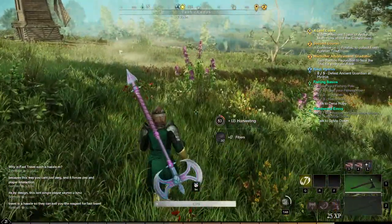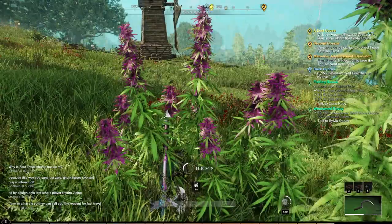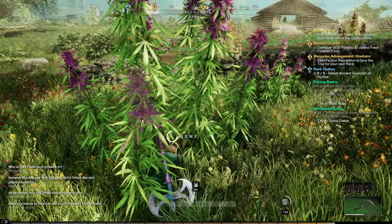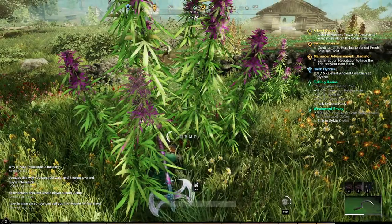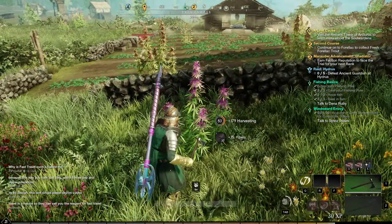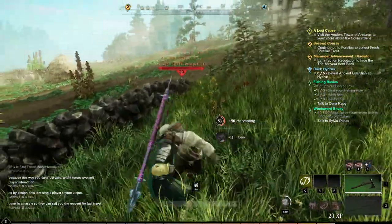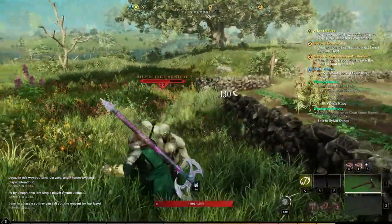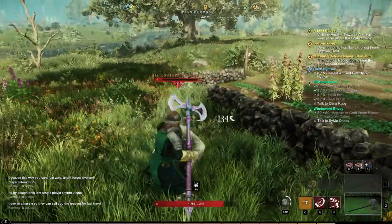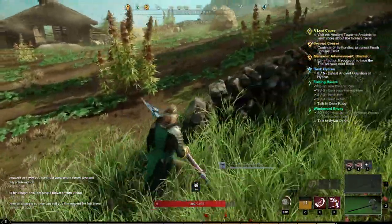It never stops respawning — it grows in rows the same as the vegetables do at the vegetable farms. You could use this location to power level your gathering at a ridiculous speed. I got mine to level 90 here in maybe two hours while watching Netflix. As soon as you get to be the level that you can handle the level 23 ghouls, you've got this place and you'll never have to think about fiber again. There may be better places in higher level areas, but early game this place has no competition — it's just endless.